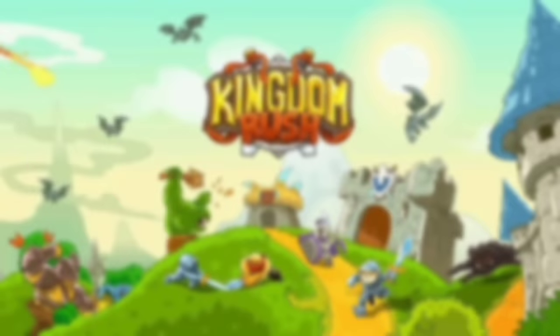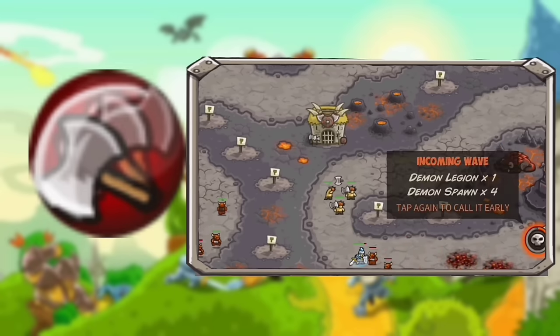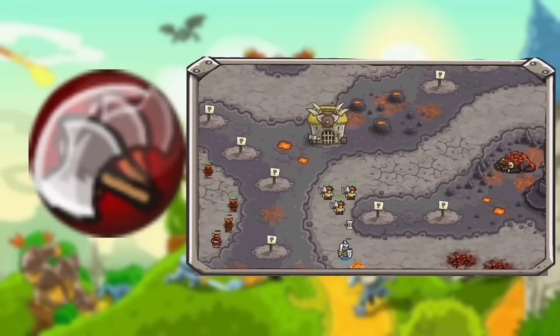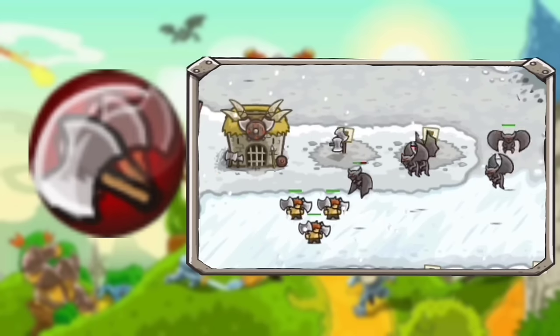Next tower is the Barbarians with the Axe Throw. This ability allows the barbarians to have a ranged attack that will hit ground and flying enemies. This ability is great against demons as your barbarians are at a safe distance, not having contact with the demon's explosion. It's also fairly cheap and the damage of these flying axes is pretty great. I'm putting this in Good tier.